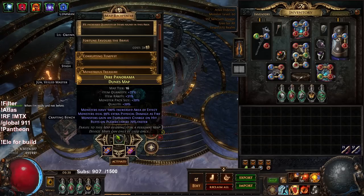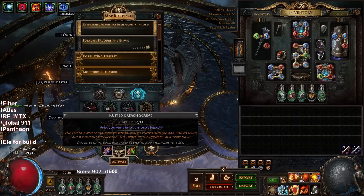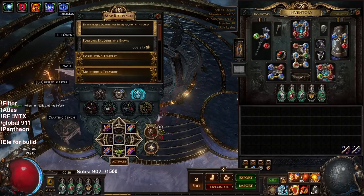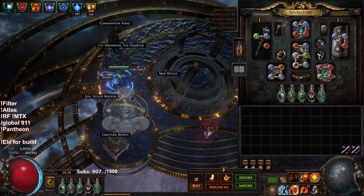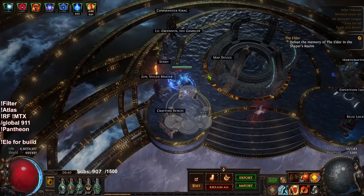I'm currently running Dunes with Rusted Legion and Rusted Div. You don't have to do this — I'm trying to farm a Roomies, Breach, and Carto. You also don't need Carto. I'm not 100% sustaining Dunes, but my map sustain is not a problem at all. I could just run other maps.